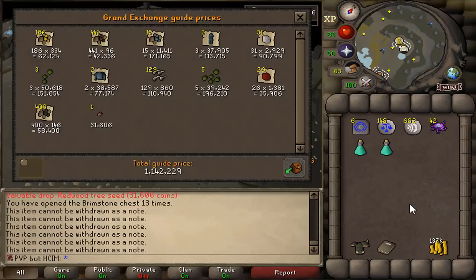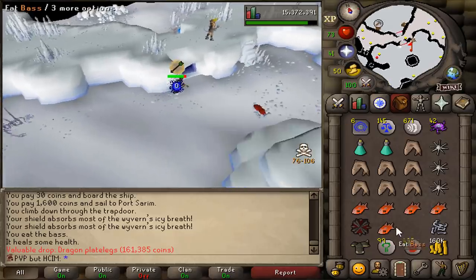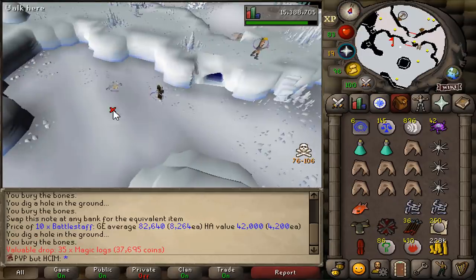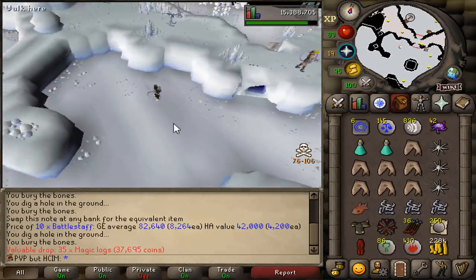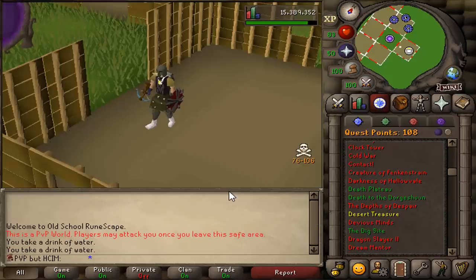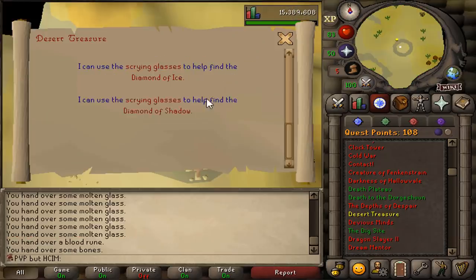Redwood tree seed. The loot from 13 brimstone chests comes to a value of 1.1 million. Dragon plate legs - a beautiful little upgrade. We got it boys - we got the magic logs! I kinda regret posting my most recent Hardcore Ironman video because now everyone knows that I'm going for Desert Treasure.